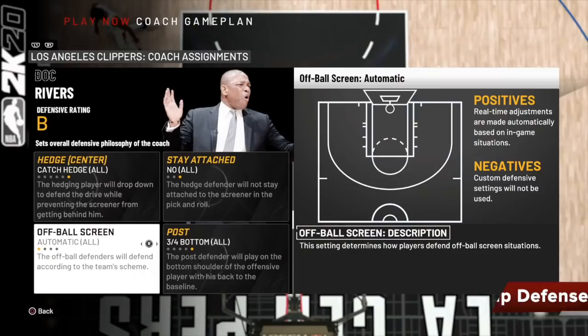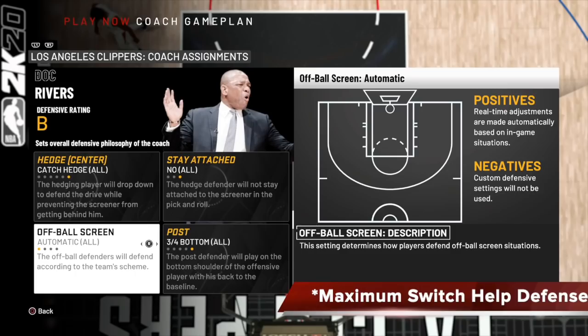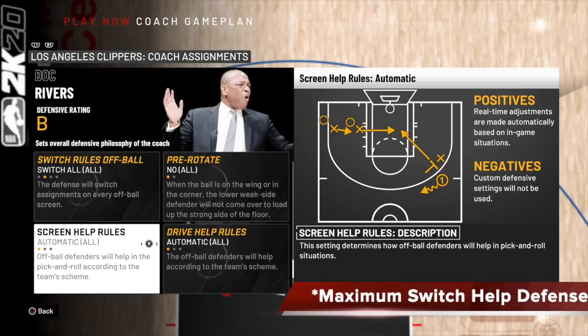The next thing you have to do is change your settings to get what I call maximum switch defense, especially on help. On your off-ball screen, keep that at automatic, then have your switch rules off-ball turned to switch off, and your screen help rules and drive help rules at automatic. Do that and you're going to get excellent switching on-ball and off-ball.